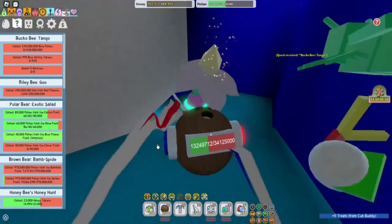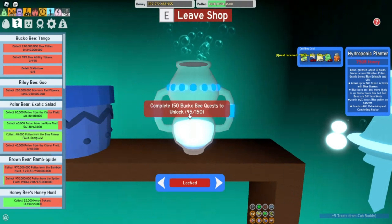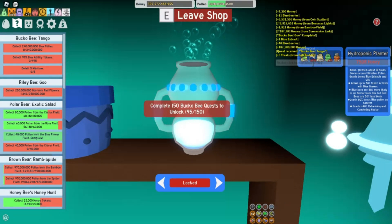Let's go down to the shop and see how close we are to the Tide Popper and the hydroponic planter. We've completed 95 quests, so we're marching on to 150. We need blue extracts, caustic waxes, and 750 blue. Like and subscribe. Bye, guys.